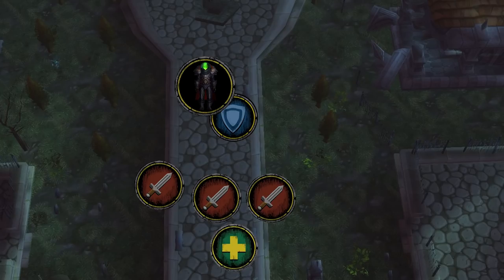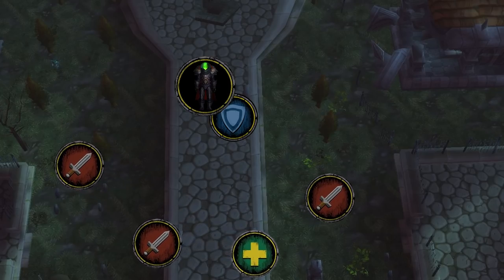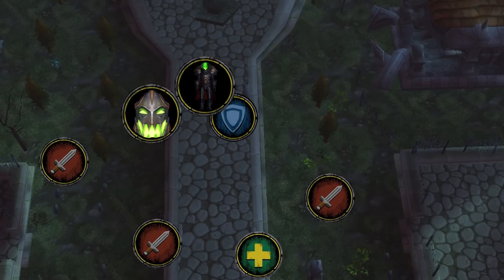Conflagrate does five ticks of 10% of the life of the target in damage to a random target and everyone close to the target, so spread during this phase. Once again, when he's down to 1%, his head will fly off and you'll need to get it down to 30% to enter Phase 3.